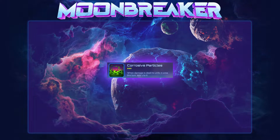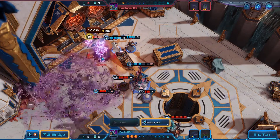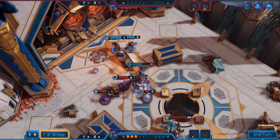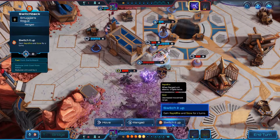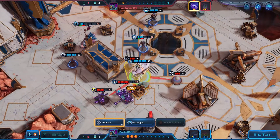Corrosive Particles has a cooldown of 3 turns and is cast in a large AoE circle. Units caught in the circle gain the Corrosive Particles effect, which increases the damage they take by 1. This is an effect that lasts just 1 turn. Corrosive Particles is extremely strong, and personally my favorite assist. You can never argue with damage and, similar to Amplifier Vittel's ability, its power level scales when paired with units with Rapid Fire or Pummel, effectively increasing their damage by plus 2 since they attack twice.